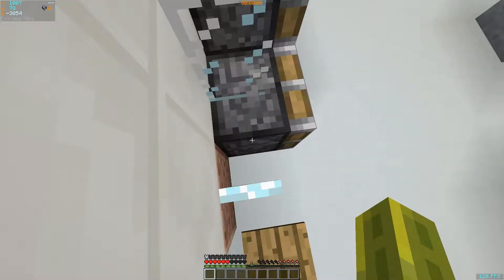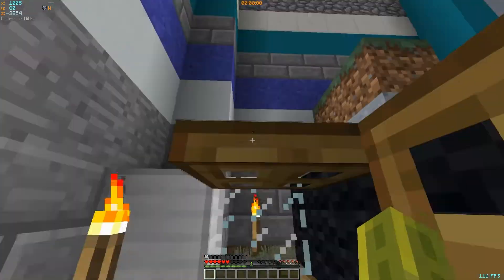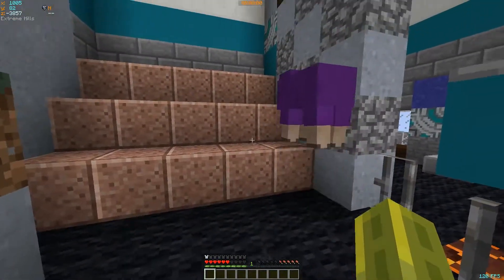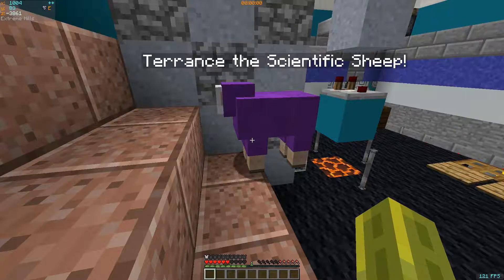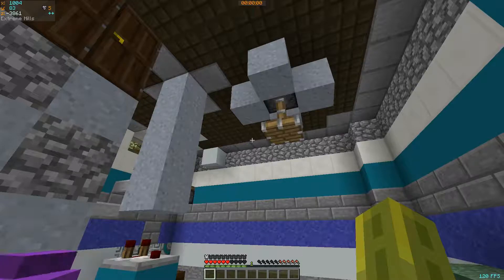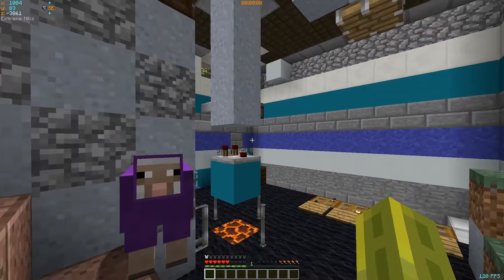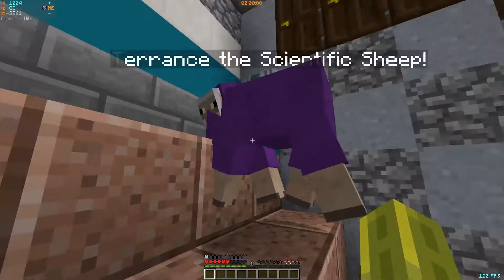And we've got our stairs — very fancy glass stair system here. We're a very modern scientist. Of course, we've got trapdoors and pressure plates. And here's our little friend — this is Terence, the scientific sheep. The story behind Terence is simply that when I was building up here, there's like a mountain, and Terence simply just fell through. So I decided to call him Terence out of randomness and I colored him purple to be like the purple sheep. So yes, it's Terence, the scientific sheep.